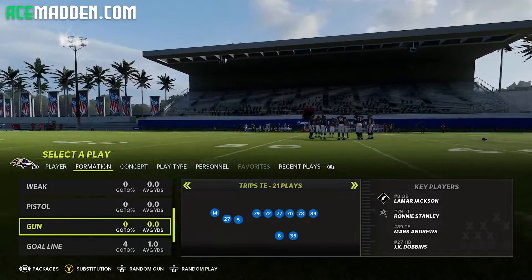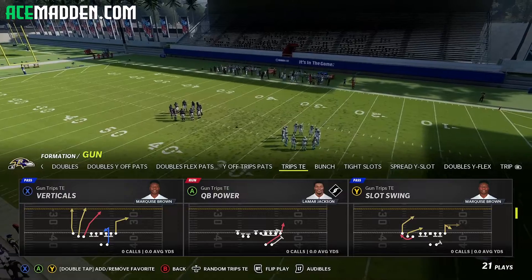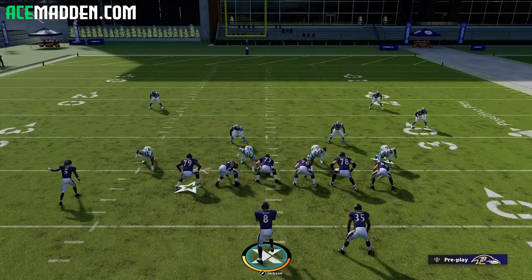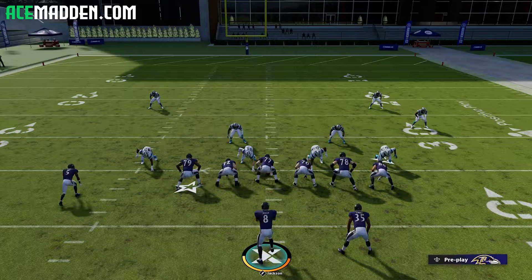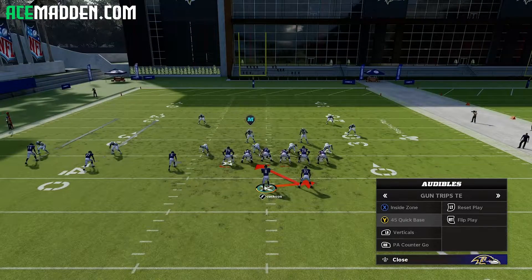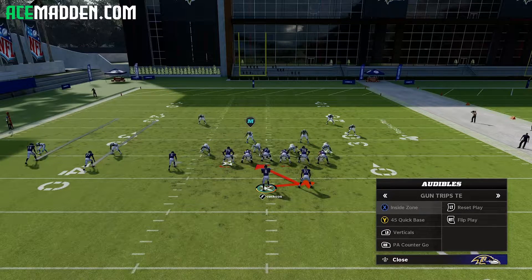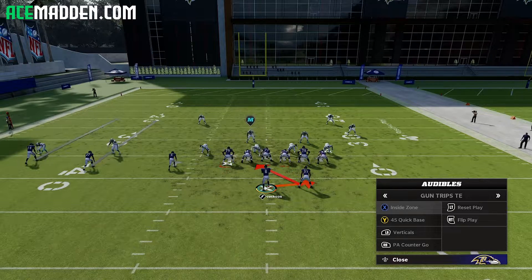So when you go to Trips Tight End, you're going to come out of this formation and select quarterback power. Now, I don't want to make it seem like this play is busted — there are certain things opponents can do to take this play away. The reason this formation is really good is you have really good pass plays, and you also have two really good run plays going to the strong side that do two different things — the pulling guard or inside zone blocking.